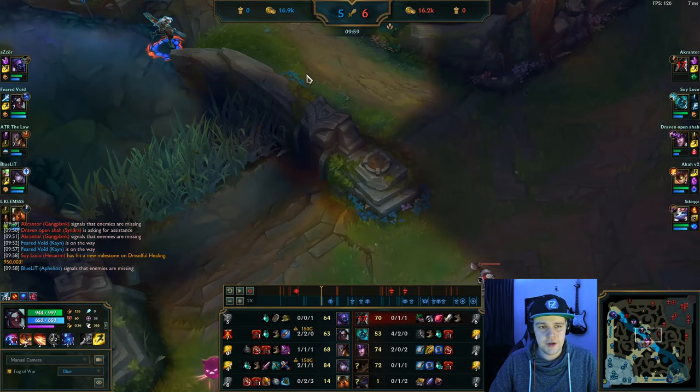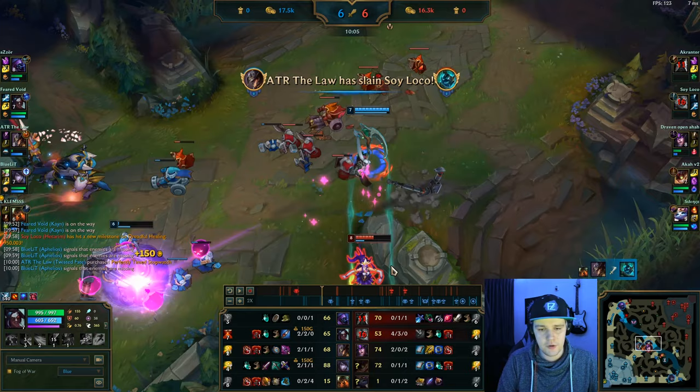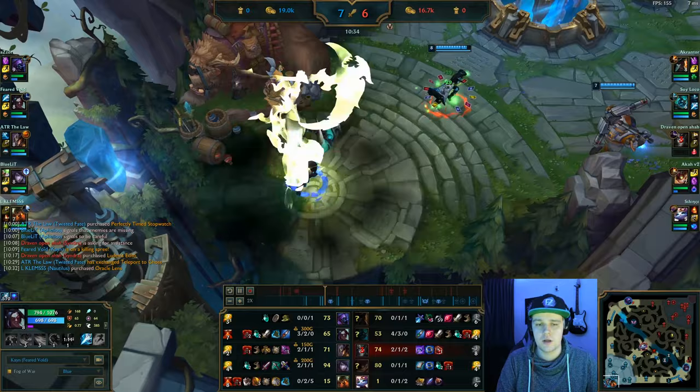Now we see the fight going on in mid lane, so I instantly path towards mid lane and use my E to get over this wall with increased movement speed, giving me a better position quicker. She flashes my Q which is a pretty good play there. I still have my W though, so I can instantly ult her and get the kill. Their bot lane responded to this but we still get the kill on Hecarim and Syndra. And this is the moment I pick up my form.